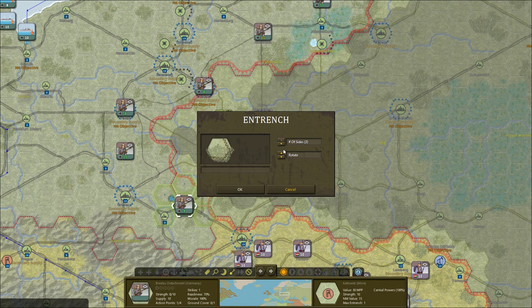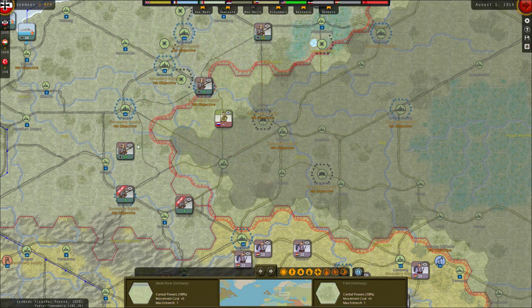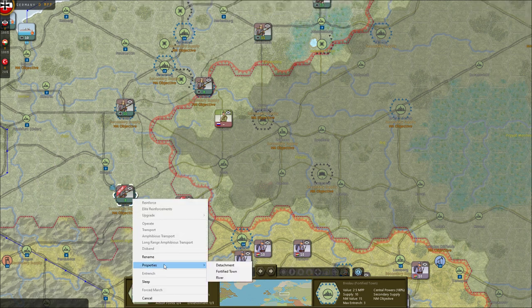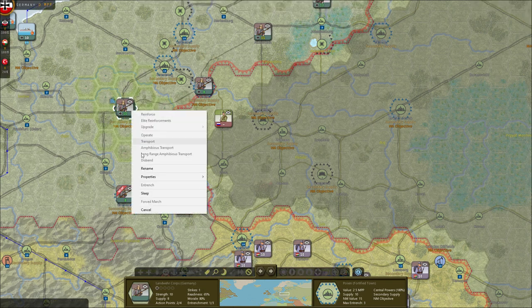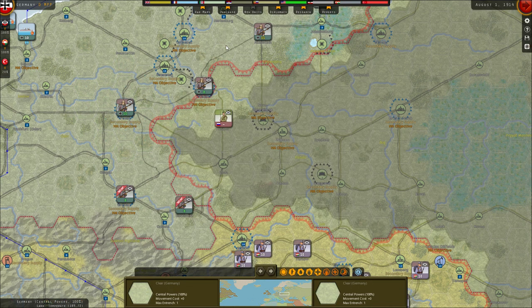We'll entrench there too. Then we'll send this detachment to protect Breslau, which is a fortification. I'm going to move this core here — generally, I want to hold the south with just detachments. Detachments are good at defense: they have defense values of 3 and 3. Their attack isn't as strong. But compared to a core — which is much more expensive — cores have a bit more defense and a lot more attack. So it's usually best to defend with detachments and attack with cores.